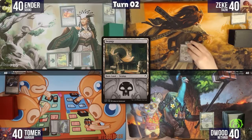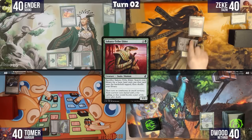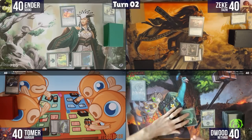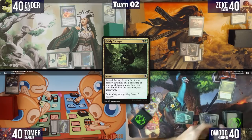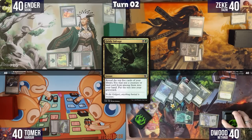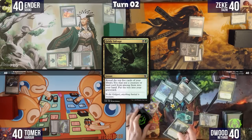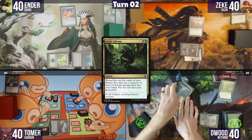Ian plays a Forest, taps two for Grizzly Salvage, and reveals the top 5 cards. He keeps Command Tower and puts Spider Spawning, Bontu's Monument, Plumb the Forbidden, and Timeless Witness into the graveyard.